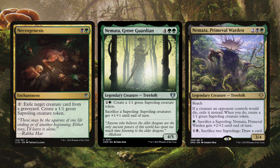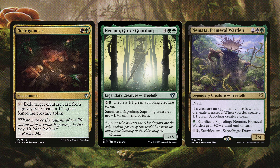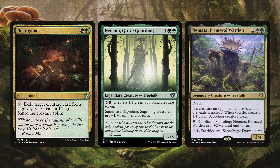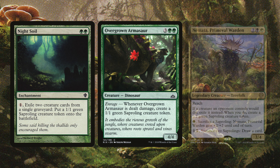Next is Life and Limb, Morbid Bloom, and the Mycoloth. Life and Limb turns all Forests into 1/1 green Saproling creature tokens that are also Forests, which is great — all our lands become Saprolings and power up our commander. Morbid Bloom removes a target creature card in a graveyard from the game and puts X 1/1 green Saproling tokens into play where X is the removed card's toughness. The Mycoloth is a Fungus creature with Devour 2 — sac any number of creatures as it enters, it gets twice that many +1/+1 counters, and at the beginning of your upkeep you create a 1/1 green Saproling for each counter.